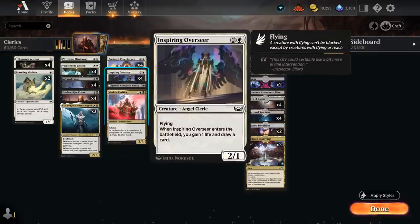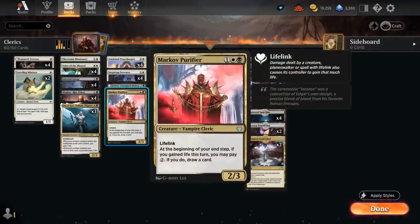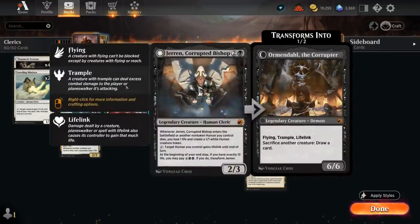At three mana, Inspiring Overseer gains a life when it enters and draws a card on a 2-1 flyer. Markov Purifier is a 2-3 lifelink, and at end of turn if we gained life we can pay two mana to draw a card. We also have the Corrupted Bishop, which can give our humans lifelink until end of turn for two mana. It's a 2-3 that when it enters or a non-token human we control dies, we lose one life and make a 1-1 human token, and there are plenty of humans throughout the deck.